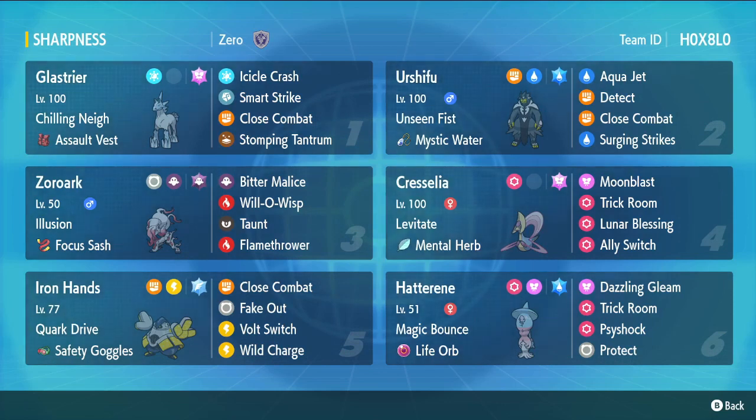Basically, how this works is whatever Pokemon you pick last out of your four, that's who Zoroark will turn into. We almost always put him behind Glastrier. It'll look like we lead Glastrier, and people will throw Close Combats, Fake Outs, and Facades into him. It's insane.